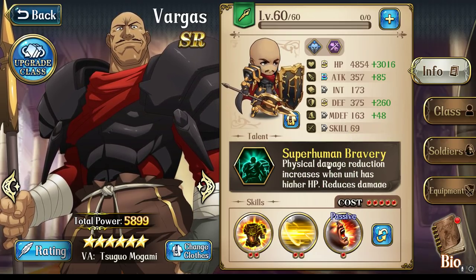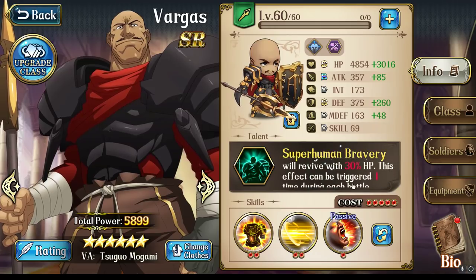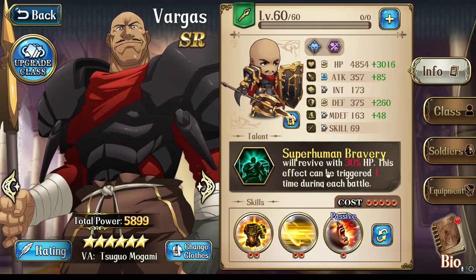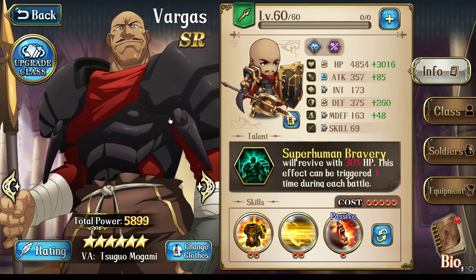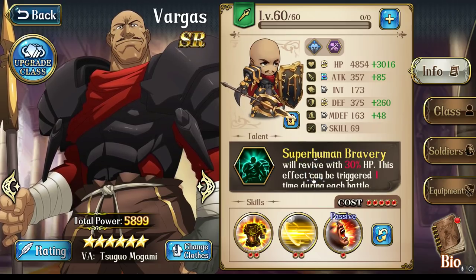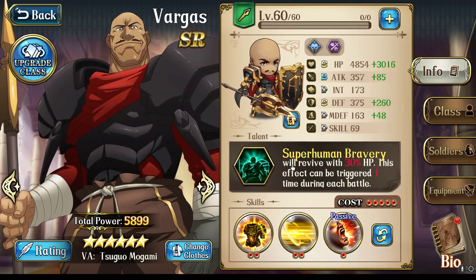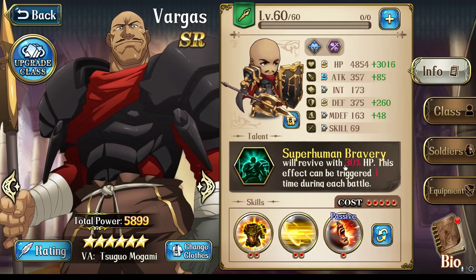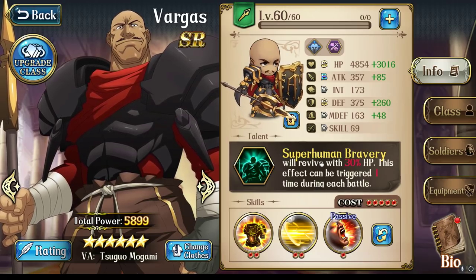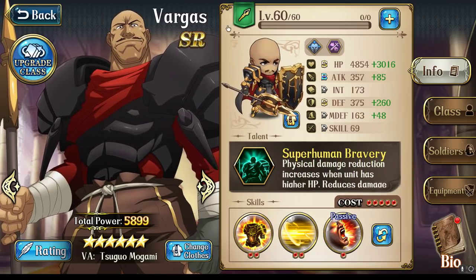The only way that you can really one-shot him is to have some way to inflict post-battle fixed damage to him, and there's not too many heroes that can do that. There's only a few — Bernhardt, Elwyn maybe if you're running the Bloodsword and a Thor's Amulet or something of the sort, Lanford, Leonhart — they can probably one-shot Vargas. But again, they're infantry class and they probably should be one-shotting him anyway.